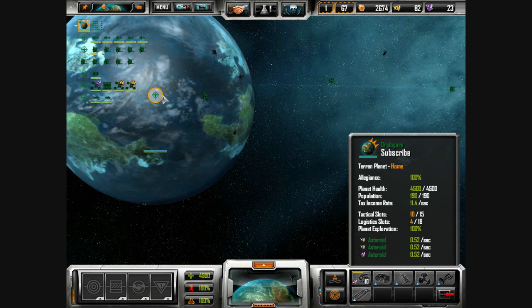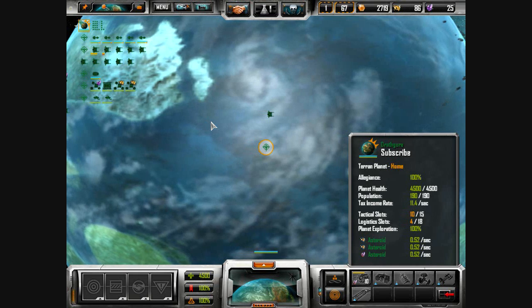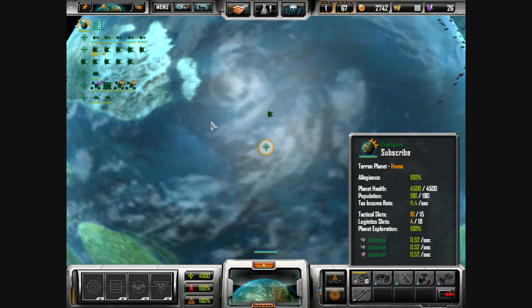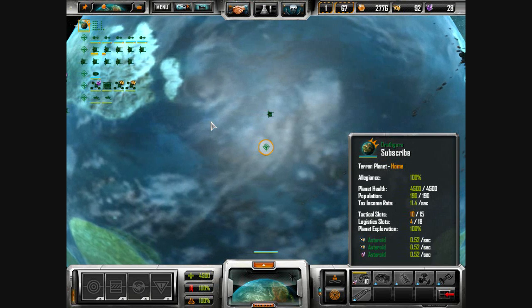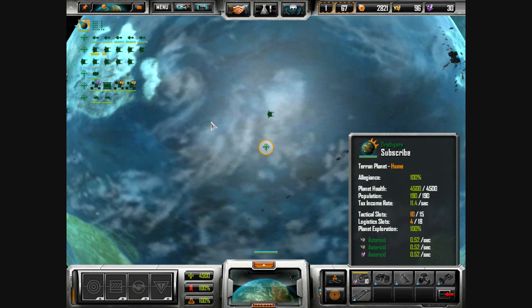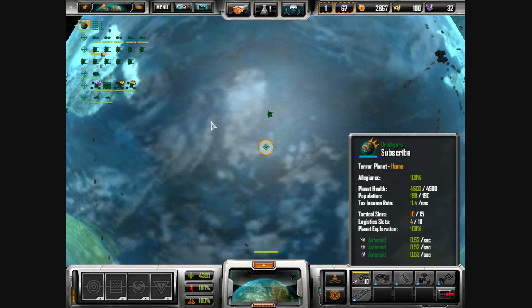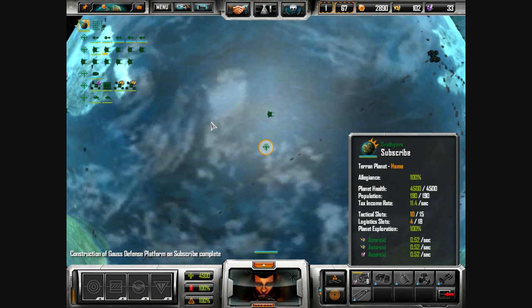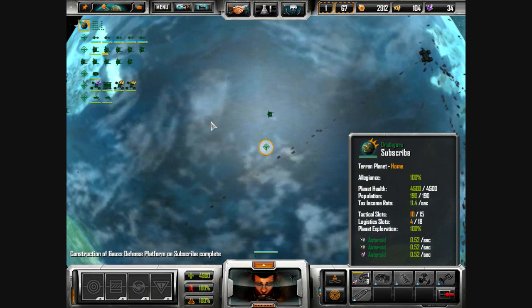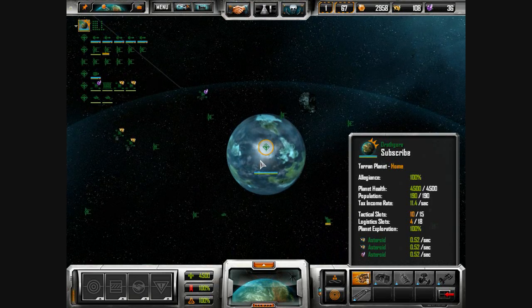It's a round planet. Legion's 100%, planet hell 4,500. 190 population — I doubt that's the actual population. Tax income rate 11.4 per second. Tactical slots 10 of 15. Logistics slots 4 of 18. Planet exploration 100%.